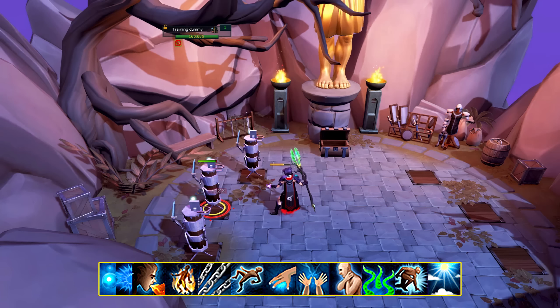From left to right, your basic abilities should be Sonic Wave or Concentrated Blast depending on what type of weapon you're using, Dragon Breath, Combust, Chain, Impact, and Rack.